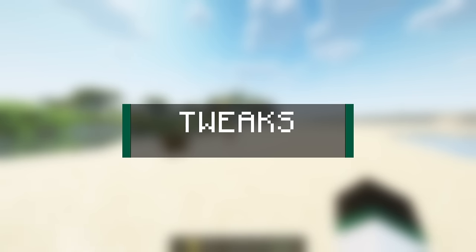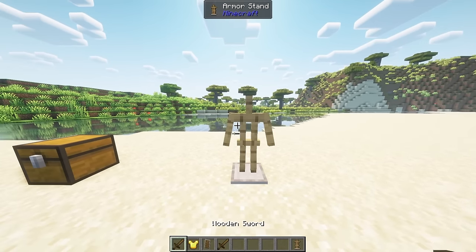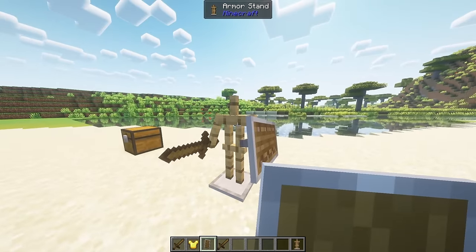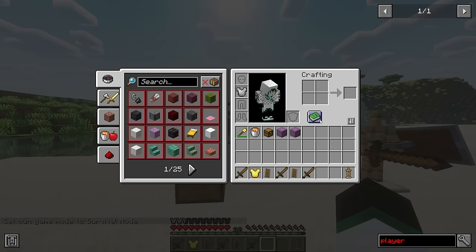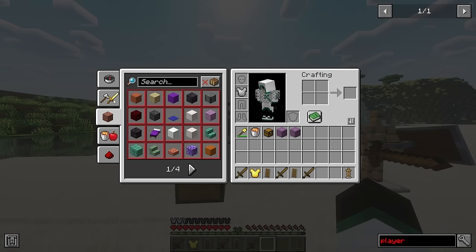Now we'll move on to some of the tweaks added by the mod. Armor stands placed by the armor stand item will have arms, and you may also give them items. Every single recipe is unlocked and displayed in the recipe book as soon as you load a world. If new recipes are added to the game via new mods added or updated, those will be unlocked when you get back in.